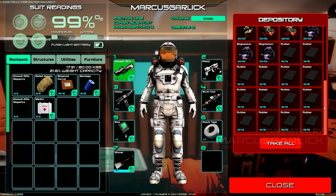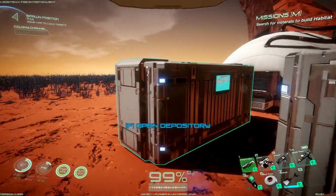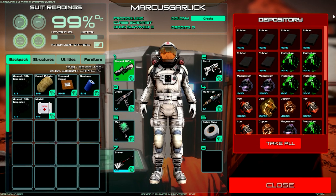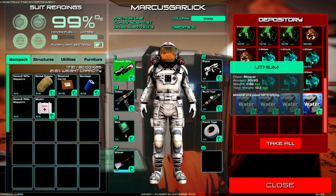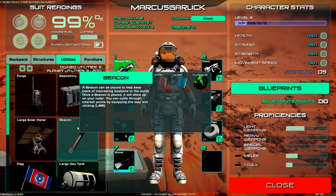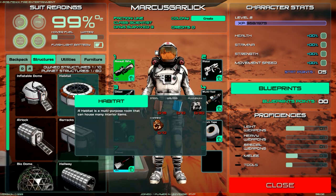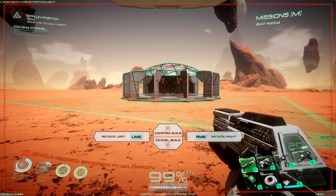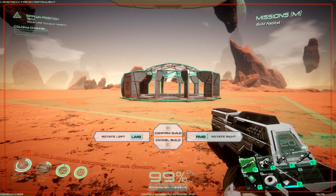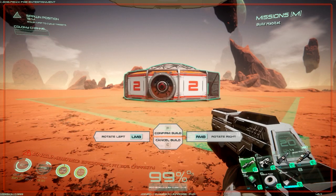Luckily our new location is great - as you can see we've got all that rubber, there's so many good materials around us. Even lithium - I found a lithium cave which I'll show you at some point. We've got so many materials now that we can just build, build, build.